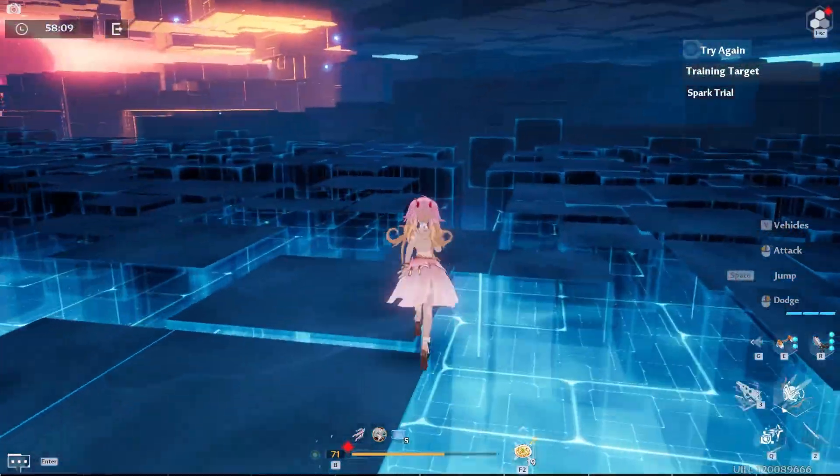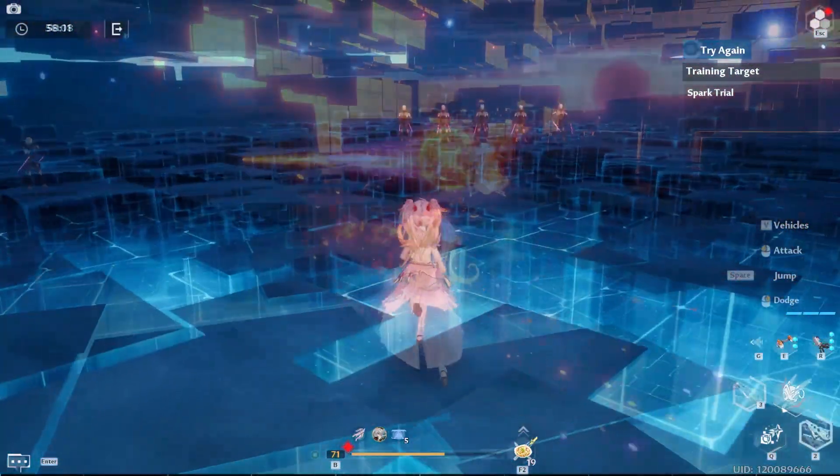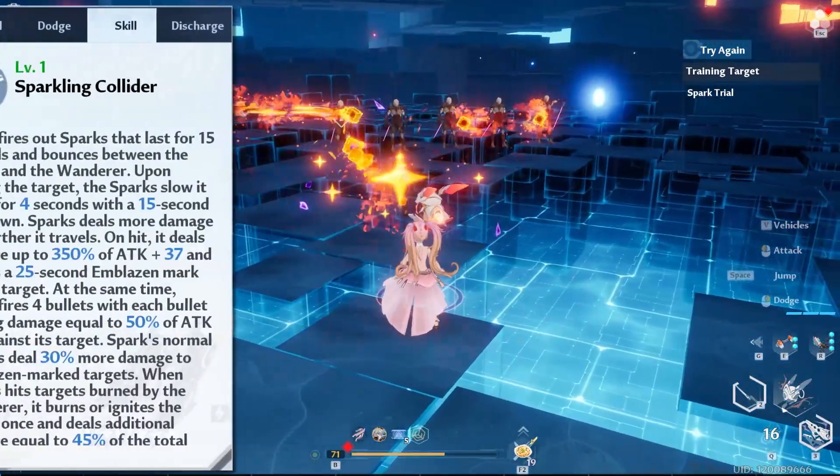Let's take a look at Ruby's combos and motion value per second numbers in Global. First off, let's look at Ruby's skill, Sparkling Collider.